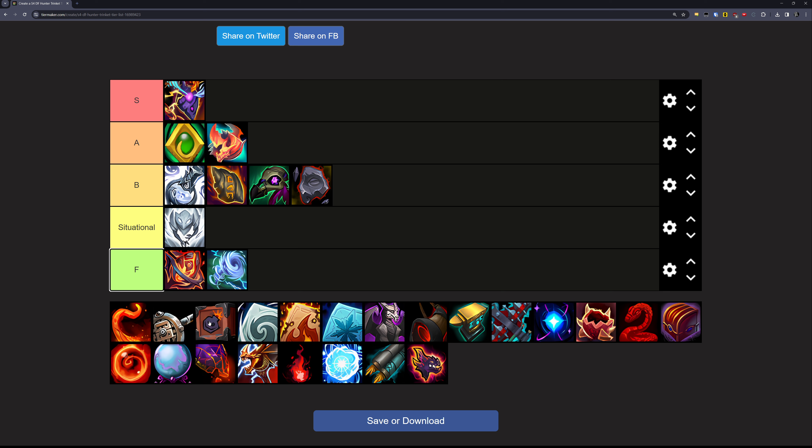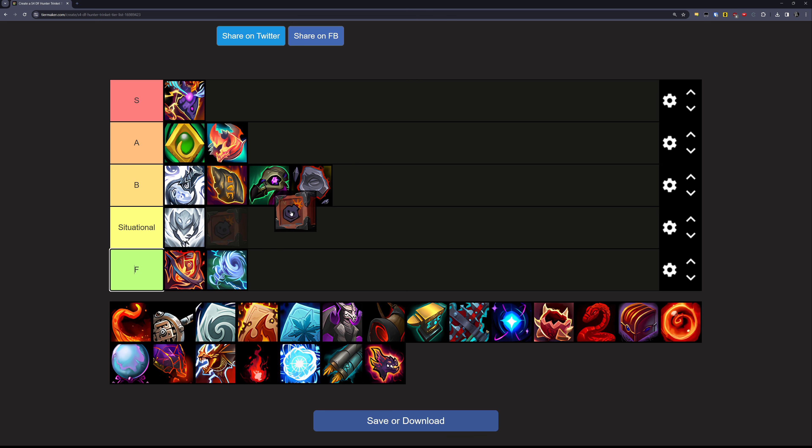Next up is the Dragonfire Bomb Dispenser. This one is a bit like the Eidolon but a stronger version, in that the single-target potential is like borderline S tier, but it is really only single-target, and this is probably not going to be a very single-target heavy season — it's going to be very Mythic Plus heavy. So for that reason I'm going to put it in the A tier.